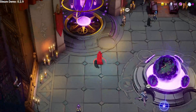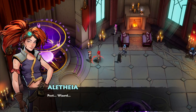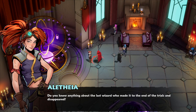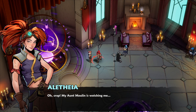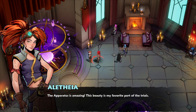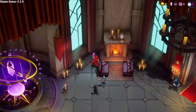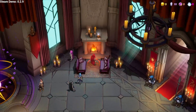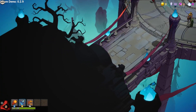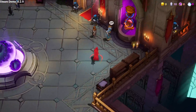Oh, the characters — that's really nice! Psst, wizard. Do you know anything about the last wizard who made it to the end of the trials and disappeared? Oh crap, my aunt Moulin is watching me! The apparatus is amazing, right? This beauty is my favorite part of the trials. If you push B it just kind of teleports you through.